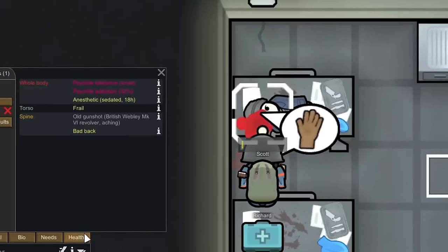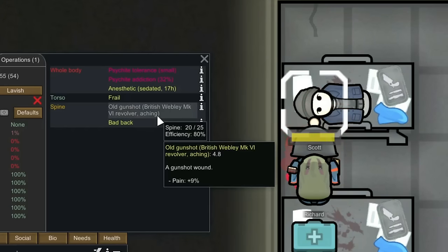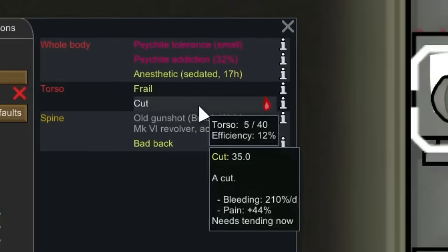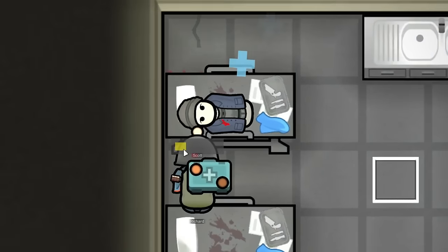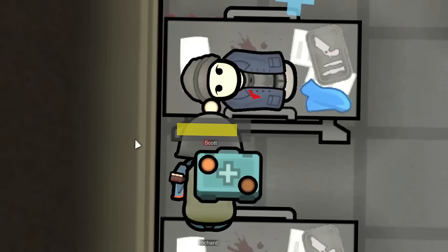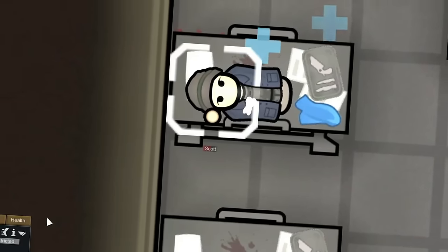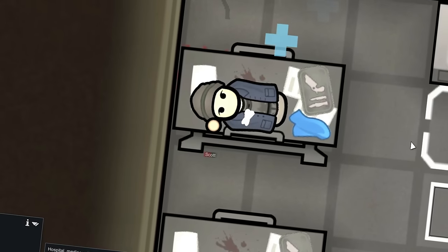Richard would also be the one to perform this very delicate and intense surgery on Scott's spine, because he was the only one that had this high of a medical skill. Unfortunately, I believe I kind of jumped the gun here, and the surgery ended up failing. Luckily, the injuries sustained by Scott were nothing too bad, and he did survive. I shouldn't have done this so quickly — I maybe should have waited until we had someone with a better medical skill. I just didn't want to lose Scott, and I'm very afraid that that's going to happen.